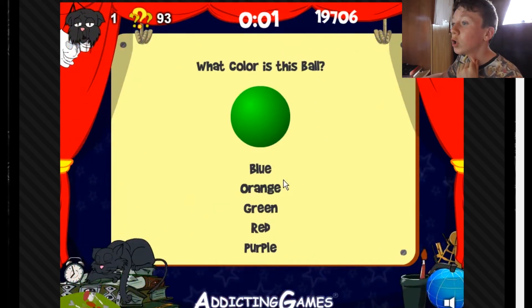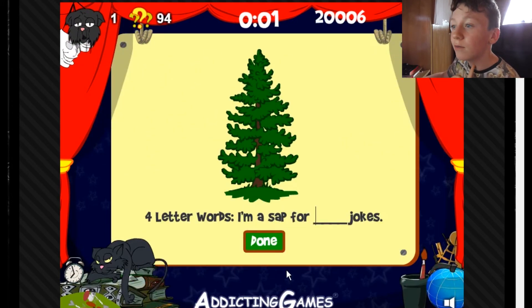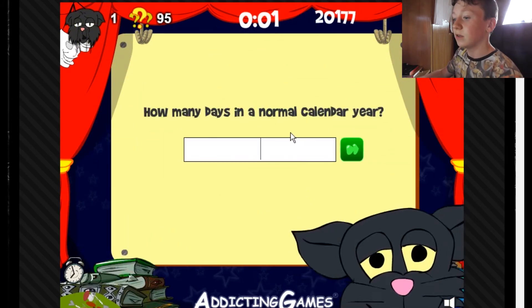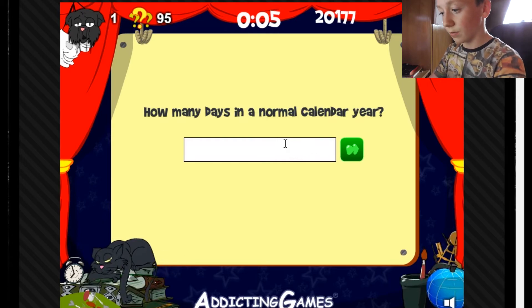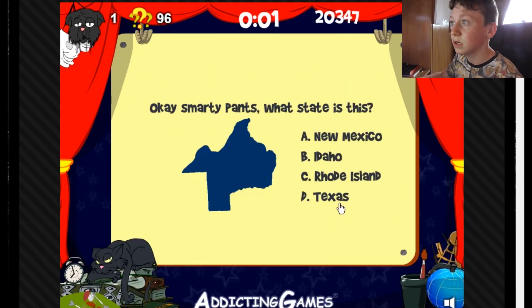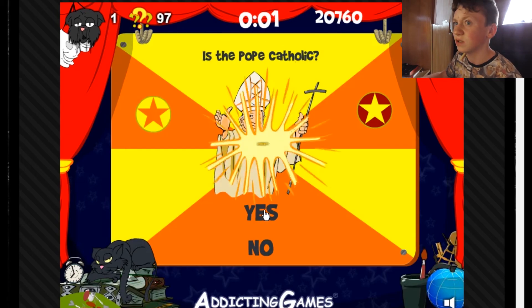What color is this ball? Green. If you saw colorblind people playing this... I'm a sap for tree jokes. How many days are in a normal calendar year? 365 — wait, where's the three? Three, six, five — bam! I was going to say 366. Okay, that's Texas clearly — you can see the little bump sticking out. Is the Pope Catholic? I guess so, hopefully.